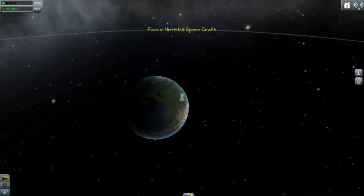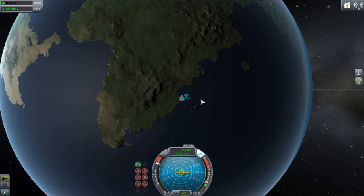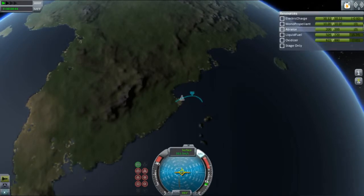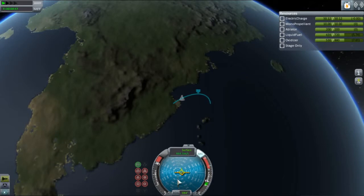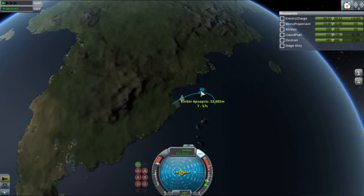I'm hitting M to go to the map and expanding my nav ball. I'll fly most of this flight from the nav ball — it's easier to see where you're going. The only disadvantage is you can't stage from there, so I'm turning on the resources display by clicking the gas can symbol to keep track of my liquid fuel and oxidizer. As they start to drop, I'll need to stage again. I'm keeping this turn tilting more towards the horizon — this is called a gravity turn.